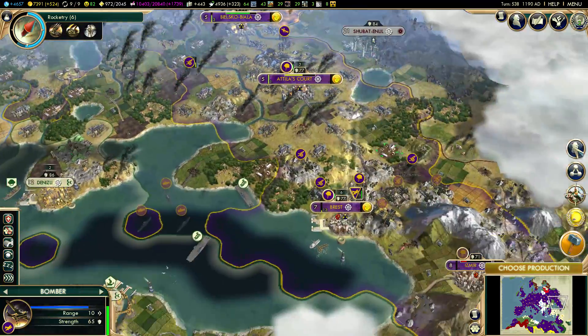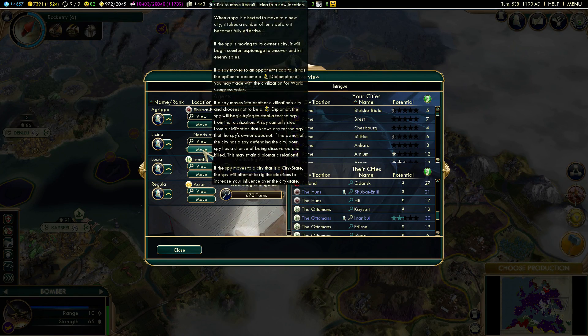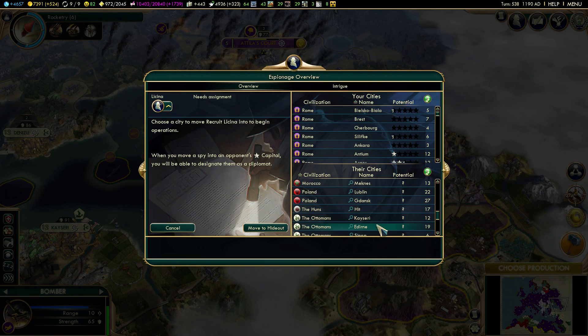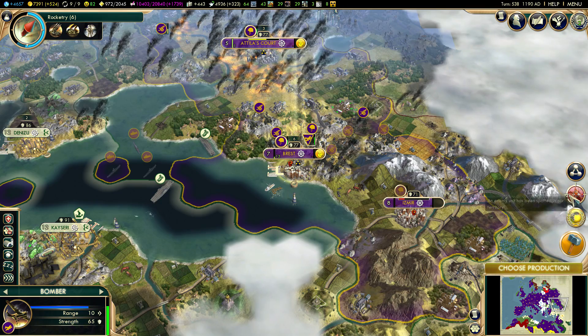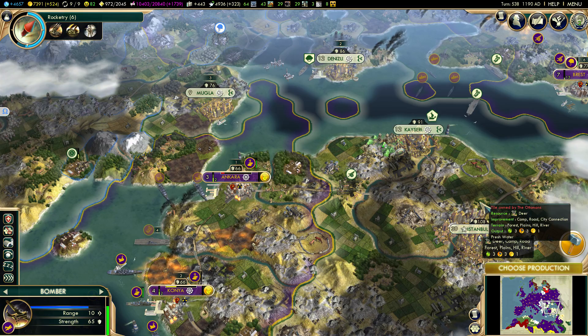Let's delete this guy. We did have another spy that's fled — we'll take him to any Ottoman city at this point. And that's it. All right guys, I'll have to stop right there. Thank you so much for watching, and I will see you guys next time.